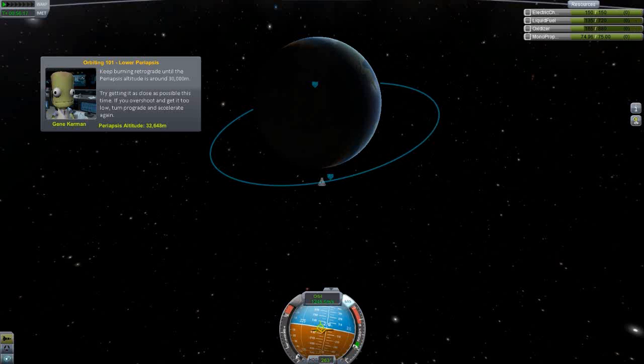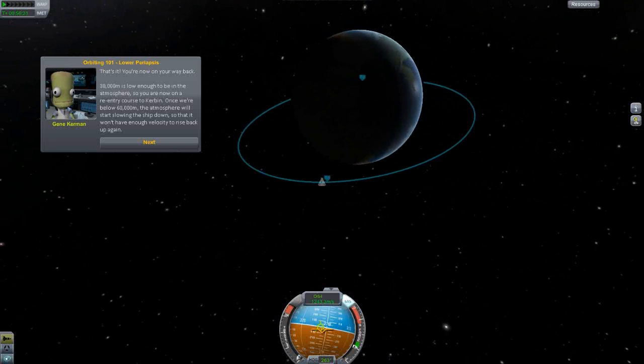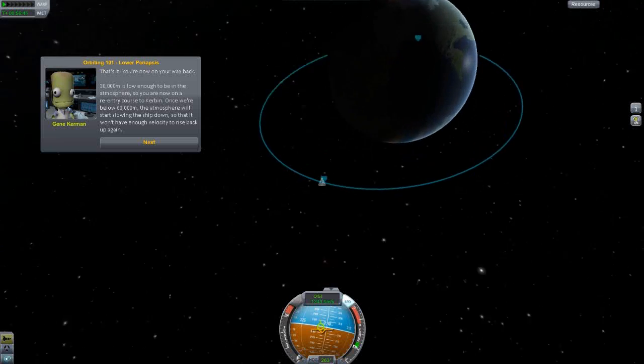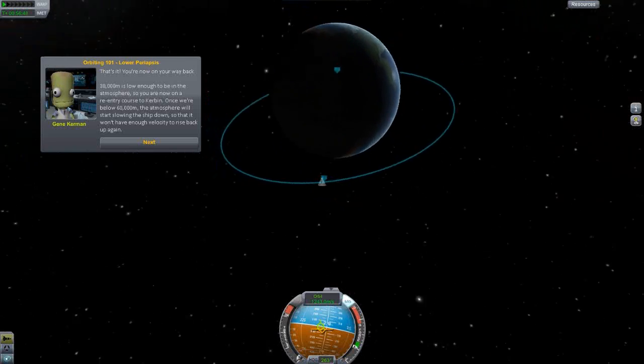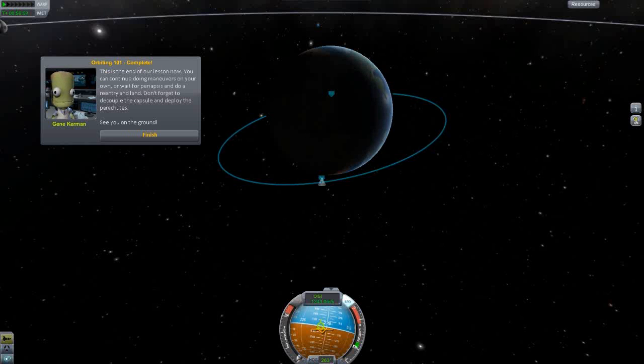We have to aim for exactly 30 kilometers - we're going to barely make it. Throttling a bit - there we are, that's it. You're now on your way back: 30 kilometers is low enough to be in the atmosphere, so you're on a re-entry course into Kerbin. Once below 60 kilometers the atmosphere will start slowing the ship down so it won't have enough velocity to escape again. This is the end of the lesson - you can continue maneuvers or wait for periapsis and do a re-entry. Don't forget to decouple the capsule and deploy the parachute.